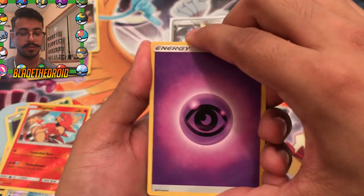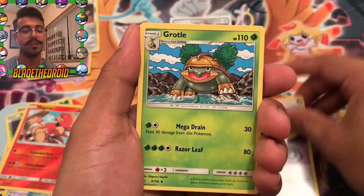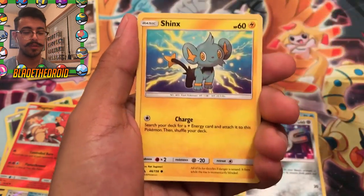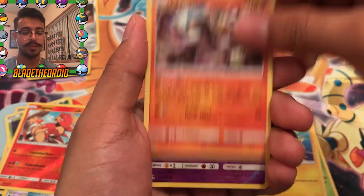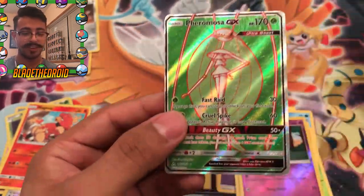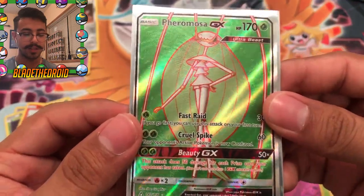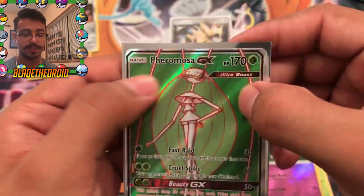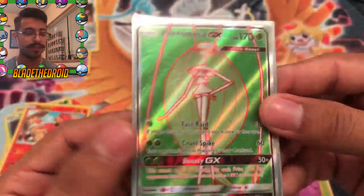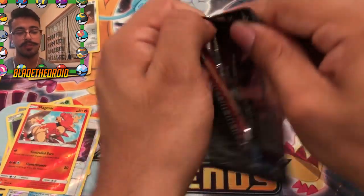Another code card. We got Psychic Energy — you guys saw that, we got something in this pack. Unite Energy, Grottle, Sneasel, Magnemite, Exeggcute, Shinx, Passimian, Drifblim, and the final card is — nice! It's a Full Art Froslass GX. I actually have this as the Rainbow Rare, but now I got the regular Full Art. I just love the green — that's actually my favorite color. We got Fast Raid, Cruel Spike, and Beauty GX.